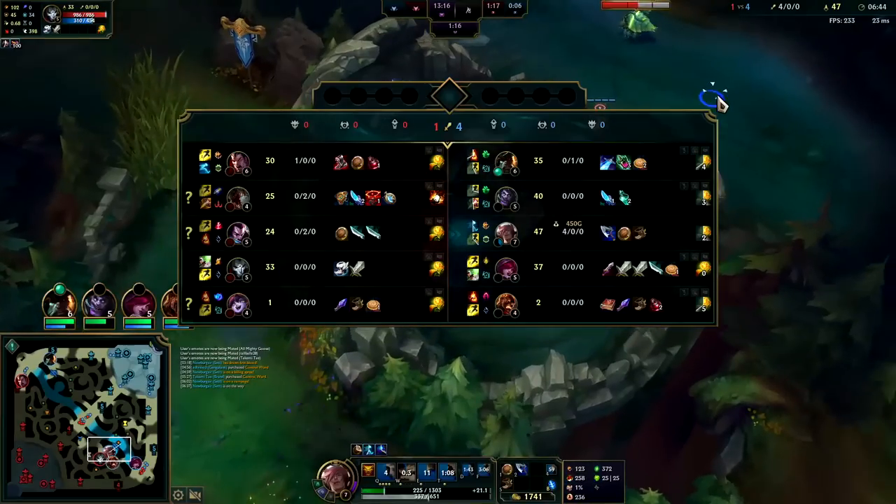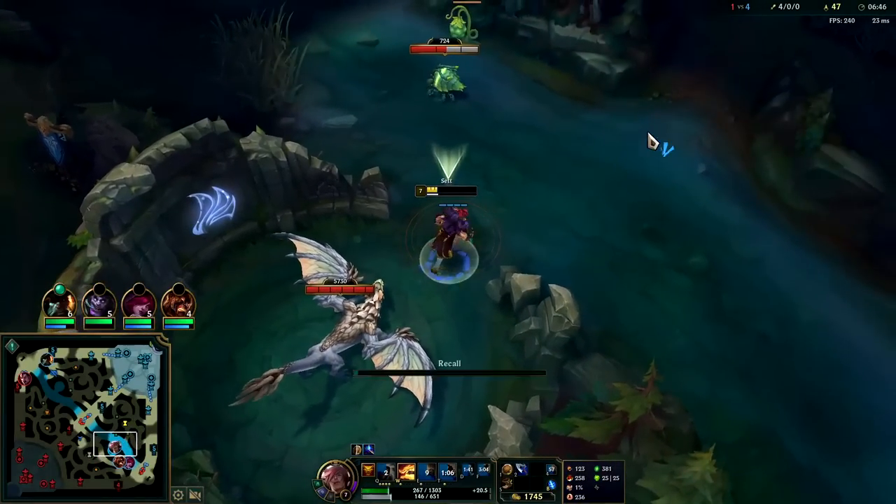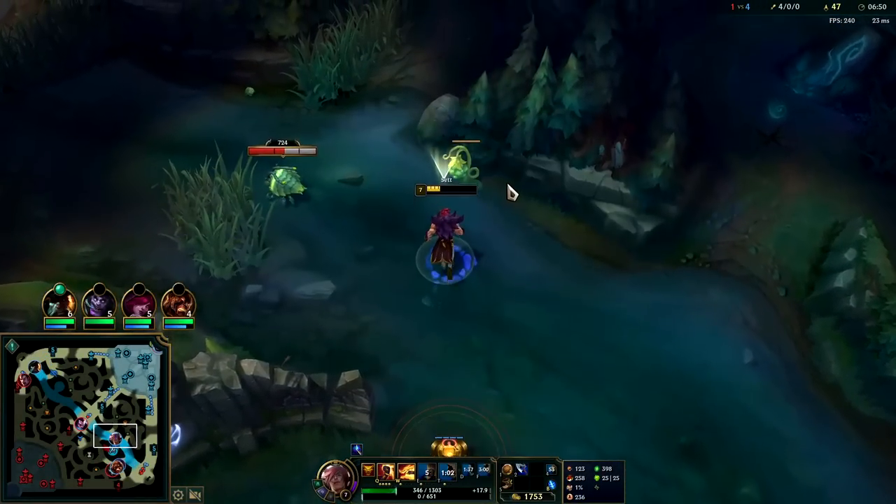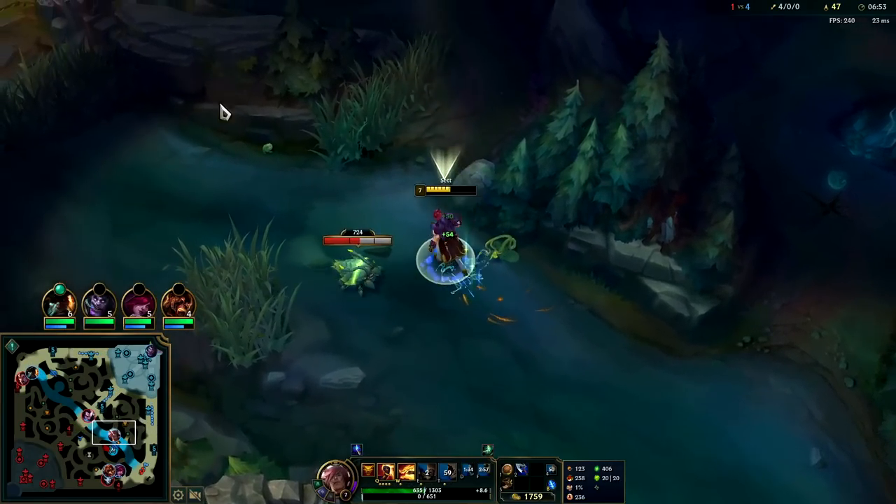I'm gonna go ahead and reset — Jhin's rotating. I can crush him — oh he's actually really fast. He's doing a lot of damage and has Swifties, he's really fast. I'll go ahead and take the plants and stay. I still have more gold spent than Yasuo — we can stick around and kill him.